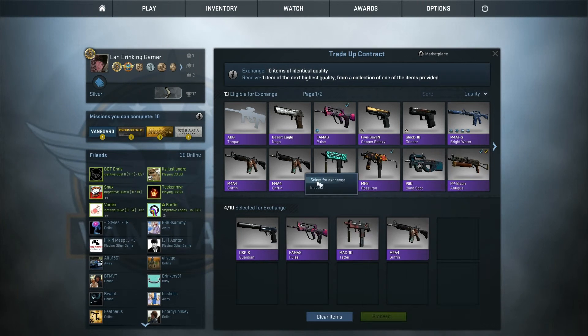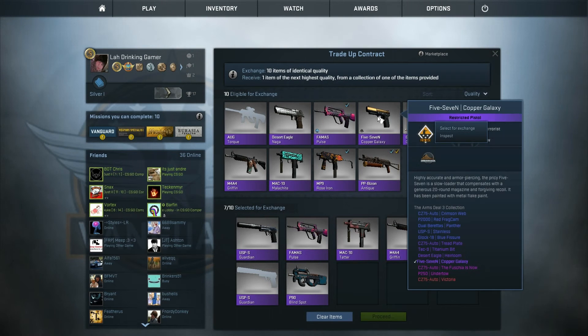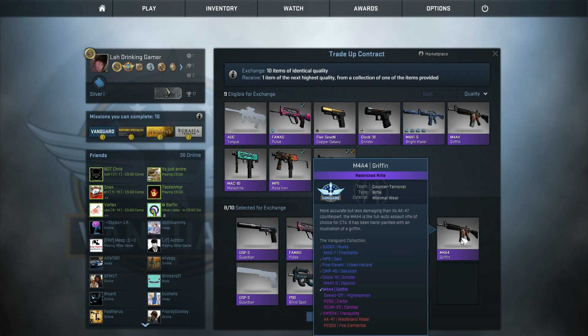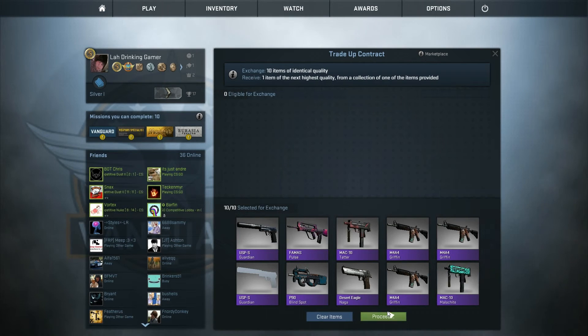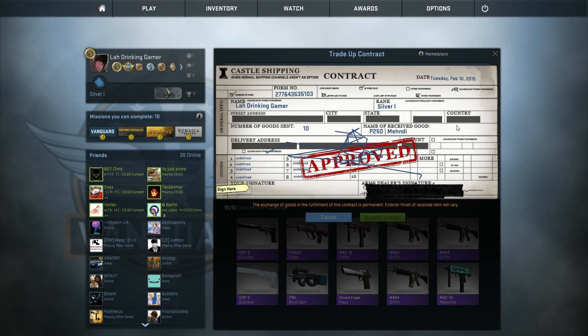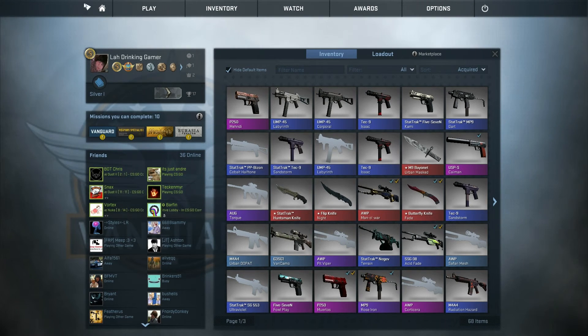Let's get rid of the Tower, get rid of some Griffins because they're not worth shit. Get rid of the Blind Spot, and the Naga — field tested, get rid of it. Other Griffin. And the Match Light — who uses that shit? We'll proceed — we're going to go for a pink. Let's see what we get. A P250 Mendi — I don't know if that's great. It's from the Winter Offensive case and it's only Field Tested, so it's not that great. But we got a pink.